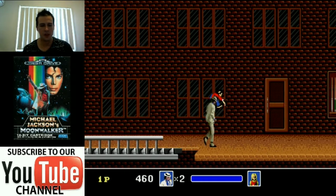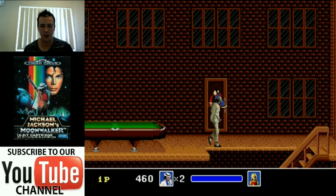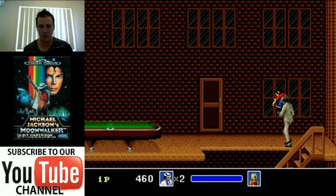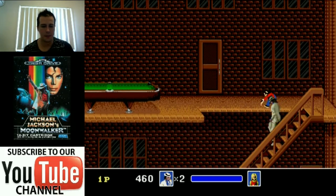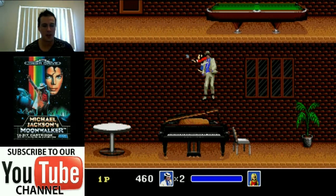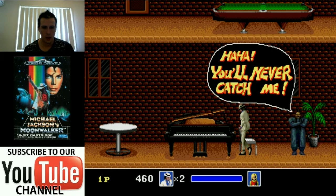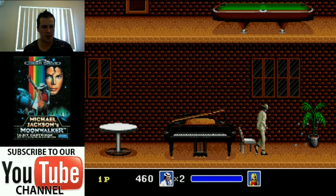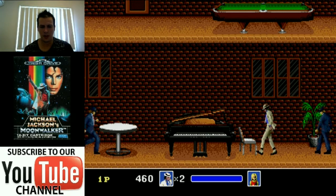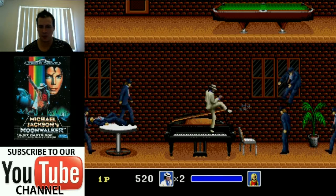Once you've rescued all the kids, Bubbles the Monkey comes along and pretty much lets you know where the final boss battle is. Not really required I guess, but a nice little gimmicky thing to include in the game. I can't remember what that enemy is from Moonwalker — it's probably Mr. Big or something. It seems to always be a Mr. Big in these type of games.